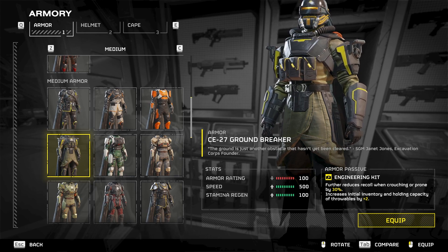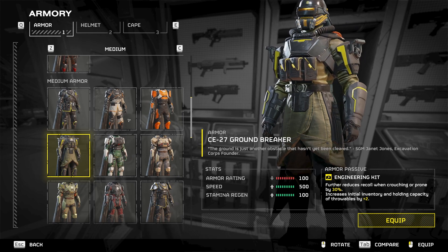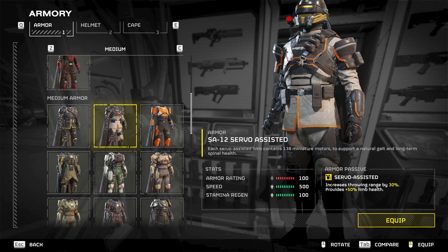Moving on forward, we'll get to that later. This armor has three packages, so three magazines for this Helldiver right here. Then moving on, there are three circular ones that look like grenades — so plus 3 on the grenades.